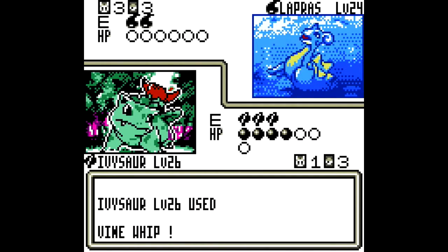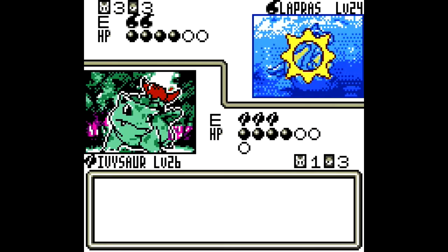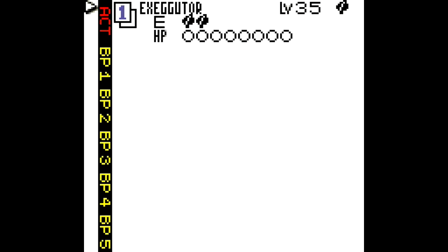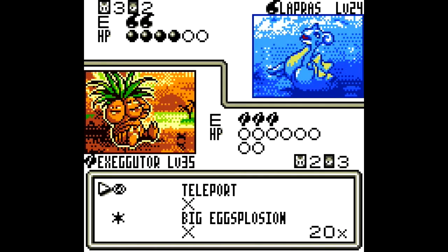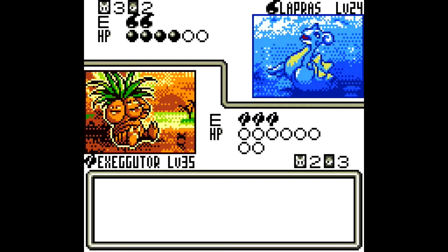Let's do as much damage as we can — we're going to die during the next round, but that's okay. And... dead. That's alright, we still have two cards left. And Executor is actually pretty good. Let's play Bulbasaur, maybe Grimer. Can't really do anything else, so let's hope we at least get one. Here we go. And you're dead.